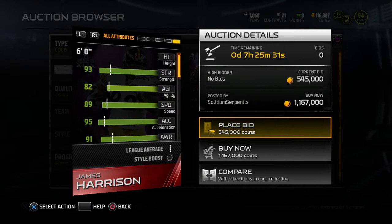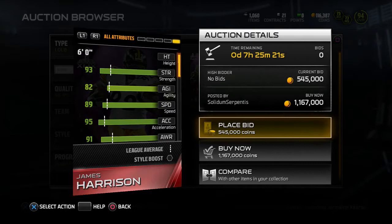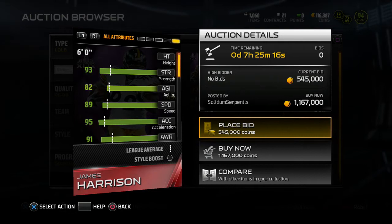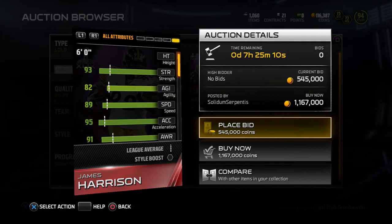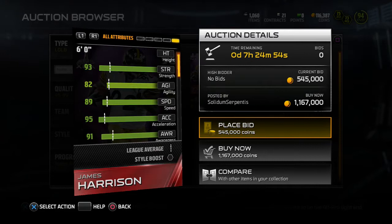Strength of 93, which is really good, although I think Terrell Suggs has a higher strength value like 95 or 96. Agility 82 for an outside linebacker — especially if you're playing in a 3-4, I'd generally like an 85 to 86. Speed is 89, which is not bad for linebackers in this game; that puts him in the top echelon. 95 acceleration — that speed coupled with the strength and acceleration is pretty good to come off that edge.